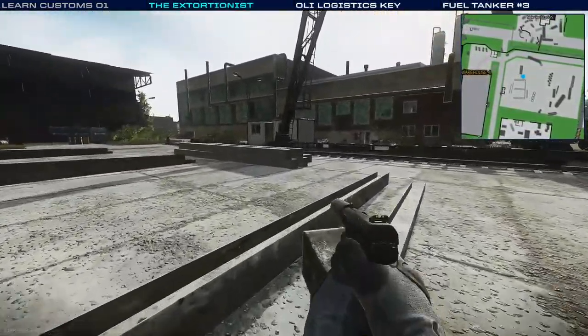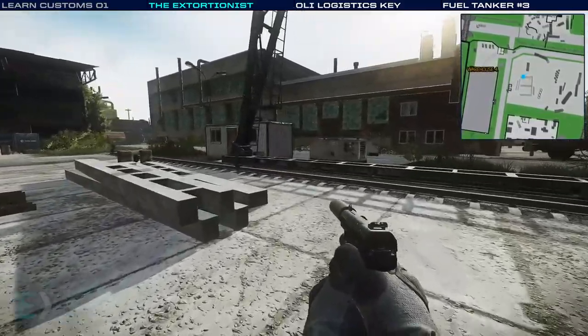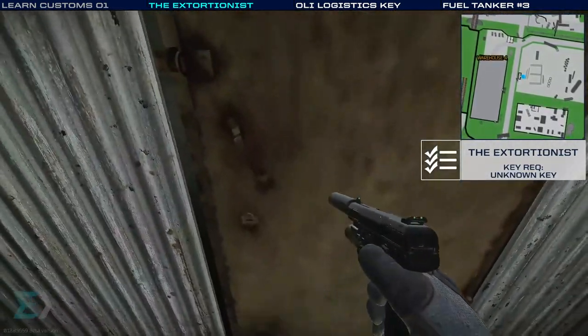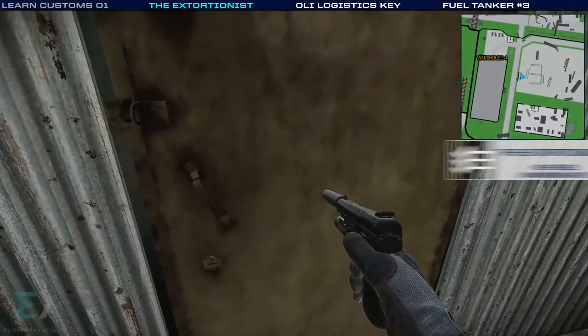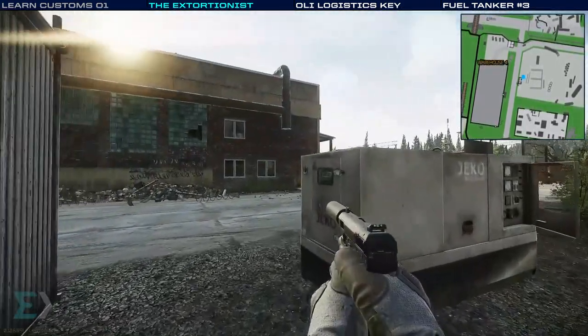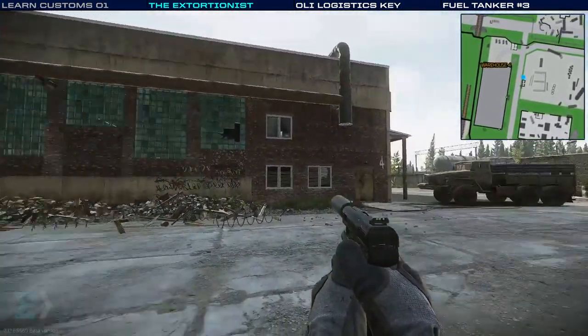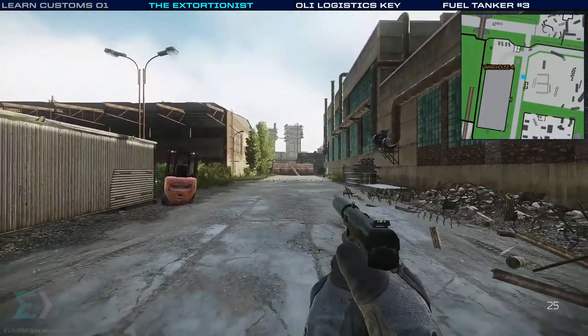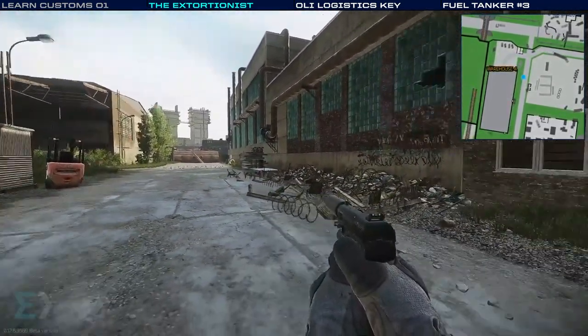Our 29th location is for a task called The Extortionist. We picked up the unknown key earlier — that's what you need in order to unlock this particular door. Our next spot to go into is building number four, and I'm going to look down at the end — you see that tipped over train car? We're going to remember that for just a short bit — we'll go back there but take a different way.